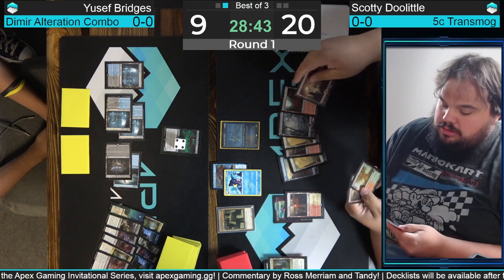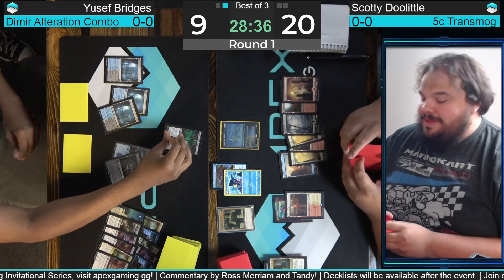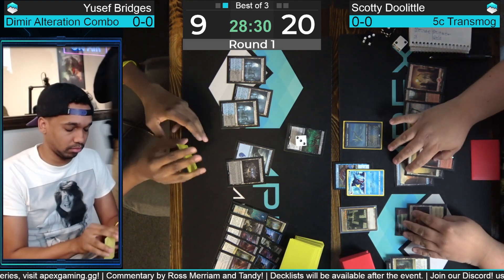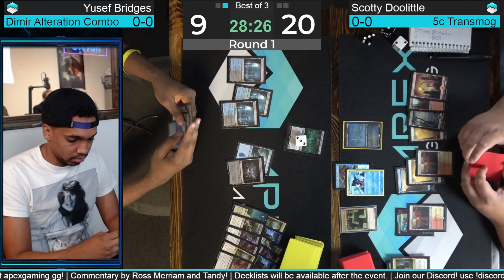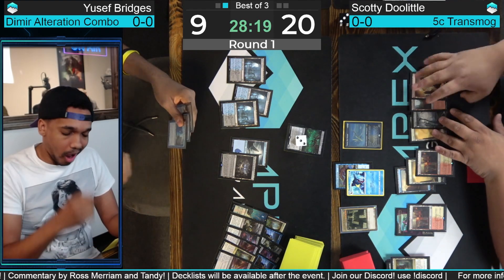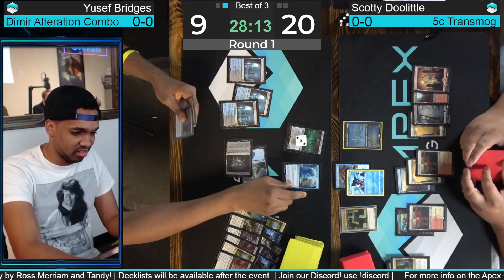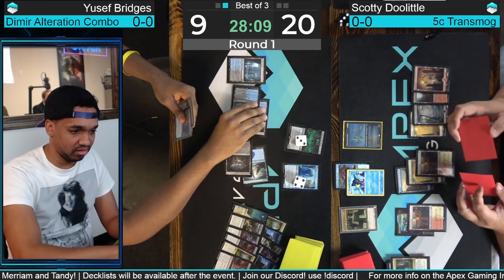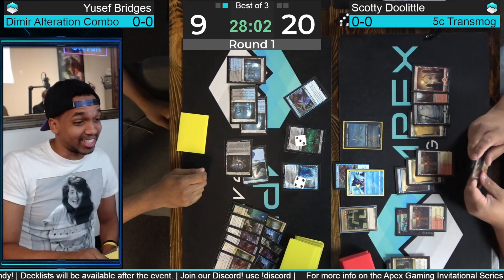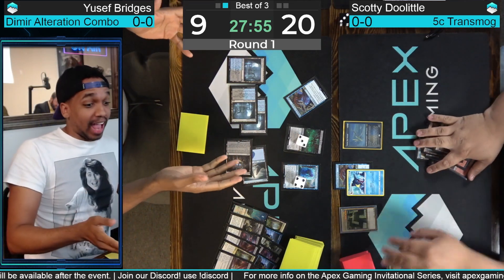Going back to Doolittle's way — essentially has one draw to find a kill spell for the Archfiend, otherwise Metamorphic Alteration is going to turn one of those opposing creatures into a zero-counter Archfiend of the Dross and win Yusuf the game. That's another land — Scotty Doolittle has been scotty defeated. Yusuf draws Fatal Push, but we know about the Alteration. Bridges goes for it — Thing in the Ice first, maybe a little bait. Hard-cast Mystical Dispute here would be embarrassing — there are Disputes in Doolittle's sideboard. Yusuf Bridges wins game two and the match with the Metamorphic Alteration combo!